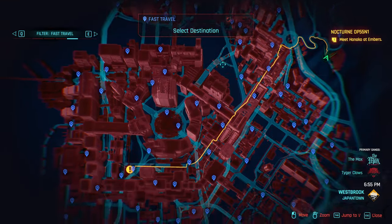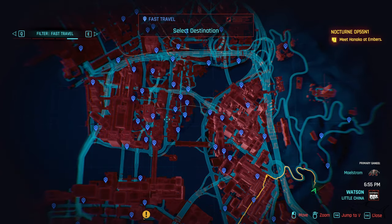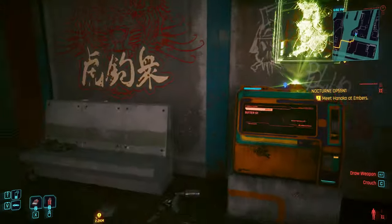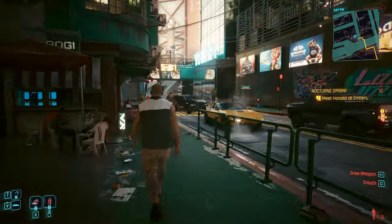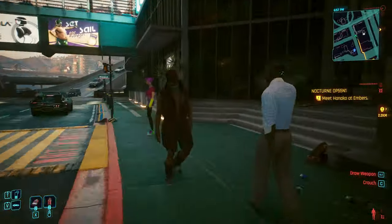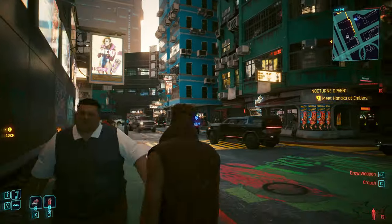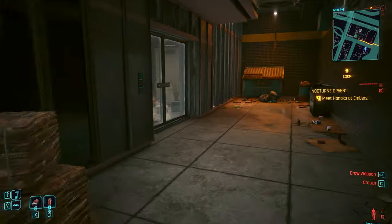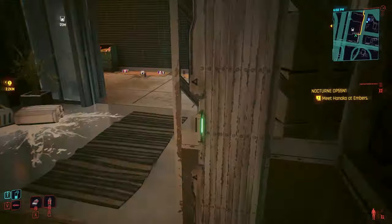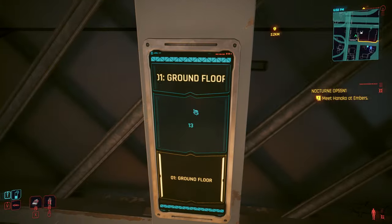Let me explain where the location is. First, go to a fast travel point and then go to Sutter Street, right there in the middle of the map at the location I just showed. From the fast travel point, go on the left and then on the right you're gonna see this building — that is the place where you want to go.